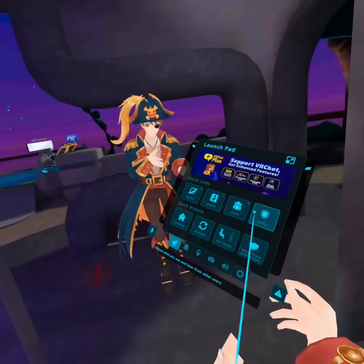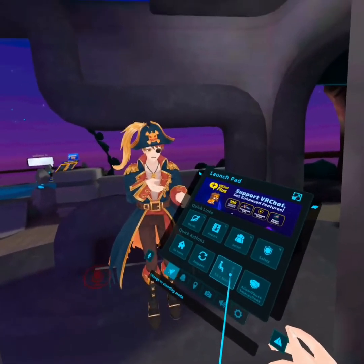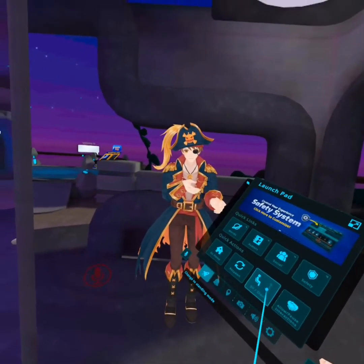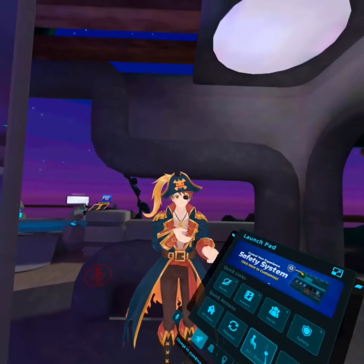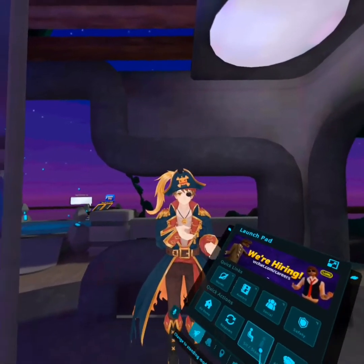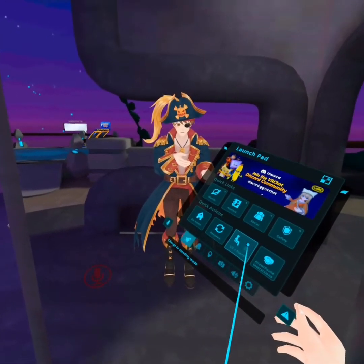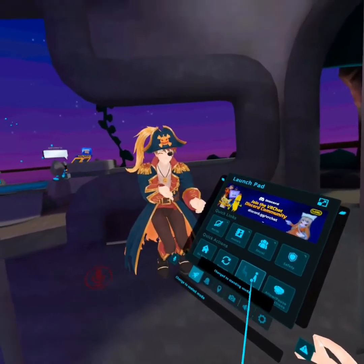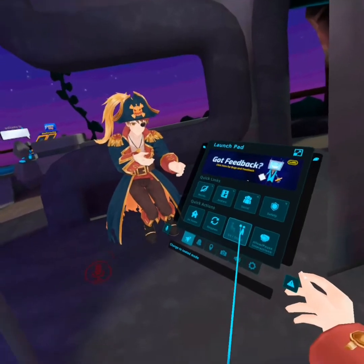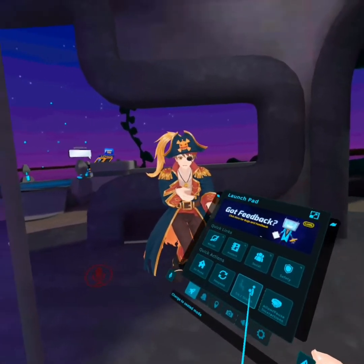In quick actions, I'm in sitting mode, which means I'm standing virtually while sitting for real. Whenever you feel like you want to stand, just get off the chair and stand, or you can use this as crouching while in sit mode.